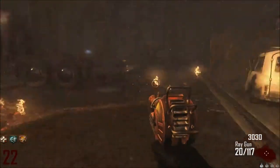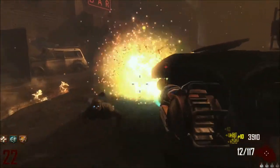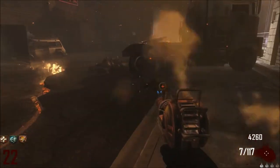Your ideal weapons are the ray gun, and you don't have to have two good weapons. You can have one point maker, but if you want to pass rounds quickly, you need good weapons.